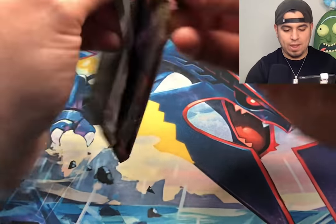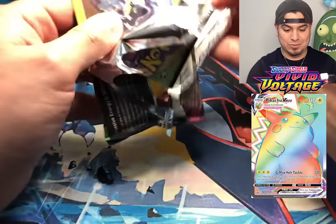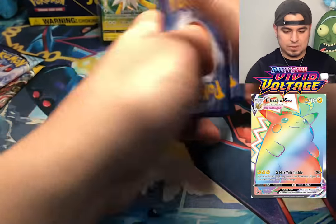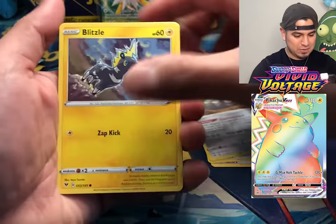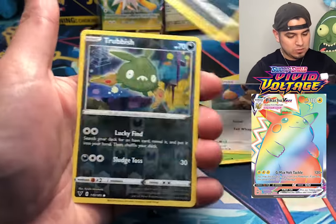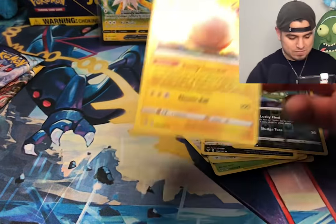Vivid Voltage — where we have that rainbow Pikachu as a possibility, and everything else in the set. I don't even know that set at all; I probably should get a booster box. We got an electric pack. The odds are with us for that rainbow Pikachu. Coding Energy, Heroes Metal, Stunfisk, Blitzle, Milcery, Skiddo, Eevee, Trubbish, reverse holo — another trash reverse — but at least an Electrode holo. At least we got a holographic out of that one.